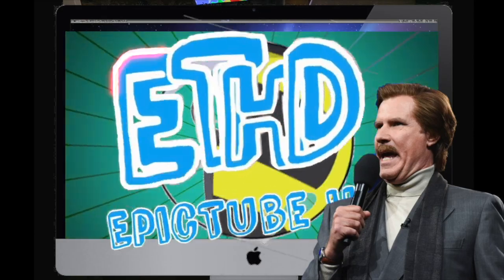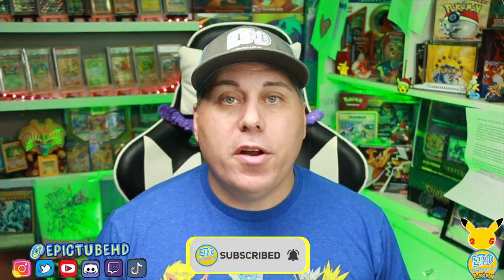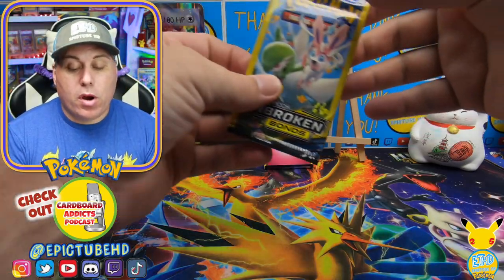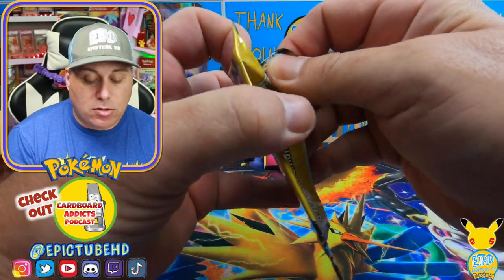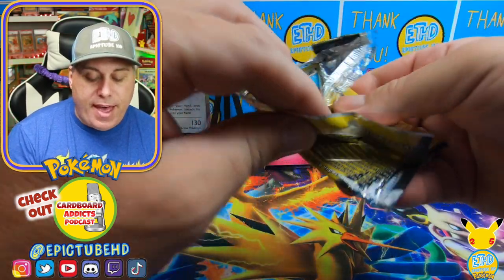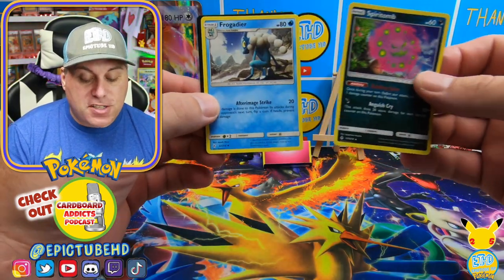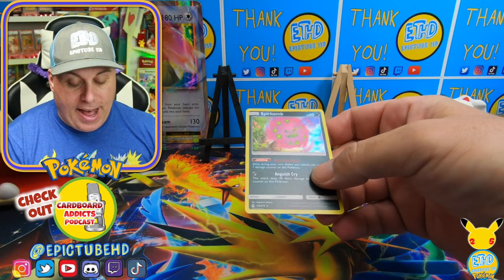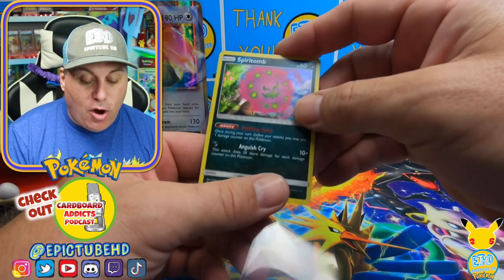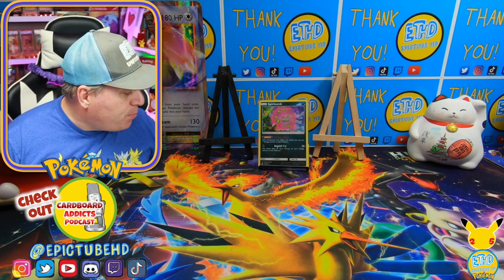Ladies and gentlemen, can I please have your attention? It's been a long time since I've cracked open dollar packs. I've been saving these up as I've been finding them so I can make one great epic video. We're going to start off with some Unbroken Bonds. We got a holo on our first Unbroken Bonds hit, and there's our Frogadier. The code cards are worthless, but we did get a holo Spiritomb. First pack magic from a dollar tree pack, everybody — that is pretty cool right there.